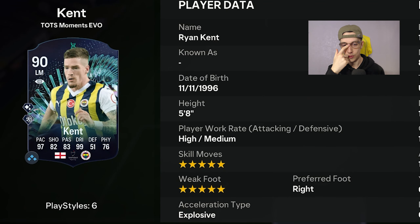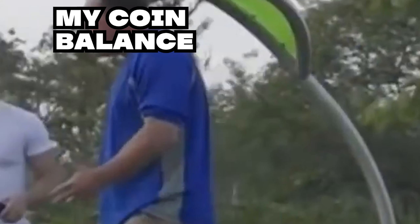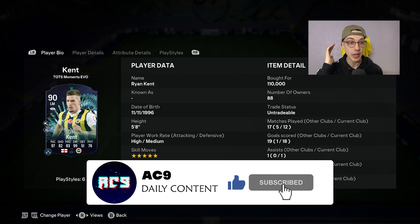Five foot eight, five-star skills, five-star weak foot. With the evolution I paid 110,000 coins plus the 100k for the evo, so I spent 210k just to make this video. Are you crazy? Are you out of your mind? If you appreciate that, please do consider dropping a like and subscribing to the channel — 10-plus likes would be fantastic.